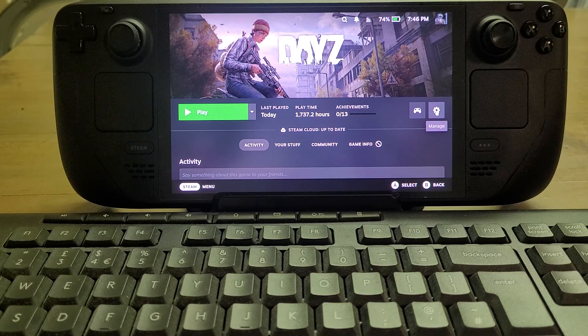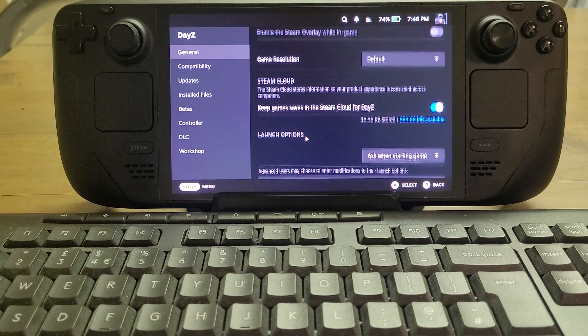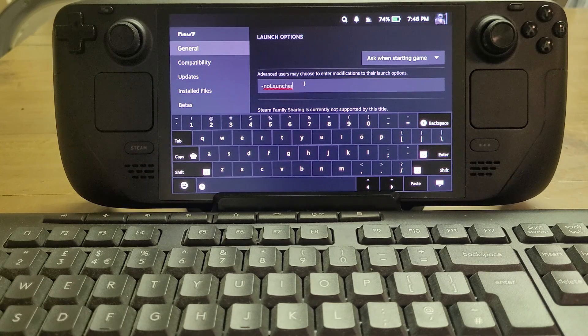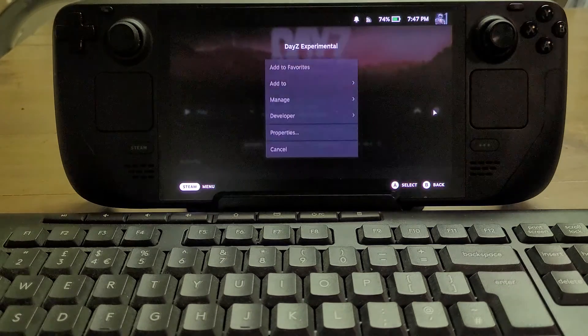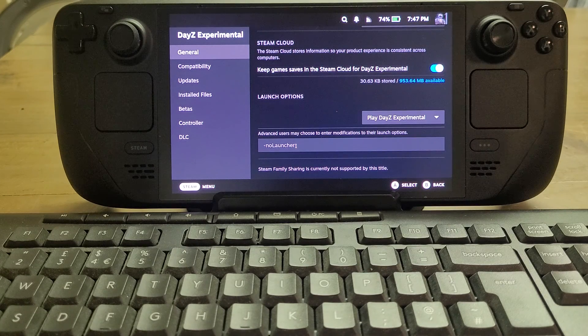The problem is that the launcher that normally launches with DayZ PC can't handle what it needs to do with mods, so things go a bit squiffy. The best thing to do is go into Manage on the right-hand side, then Properties, scroll down to Launch Options, and add the line: -noLauncher — that's dash, no, with a capital L, Launcher. I'll put this in the description below the video. That means it won't fire up the launcher and won't try to load up the mods. Do the same for DayZ Experimental — go into its Properties, scroll down, and add -noLauncher with the capital L.